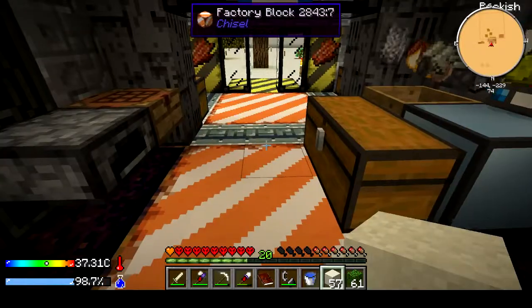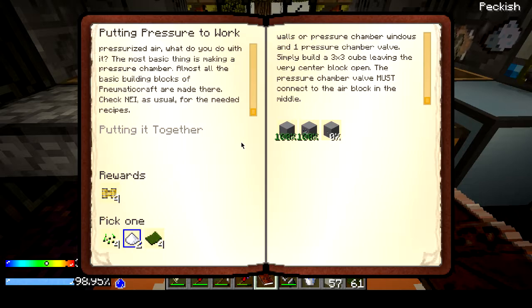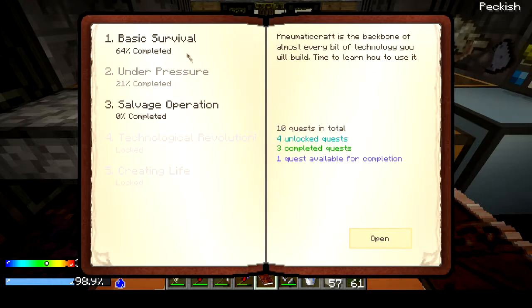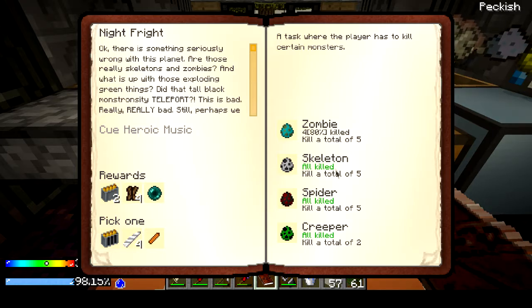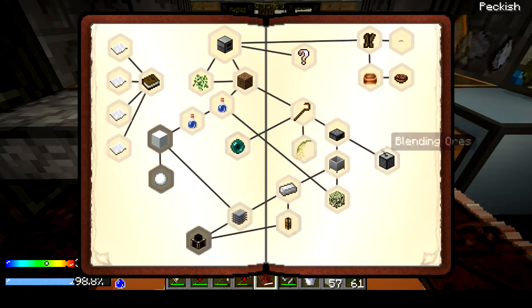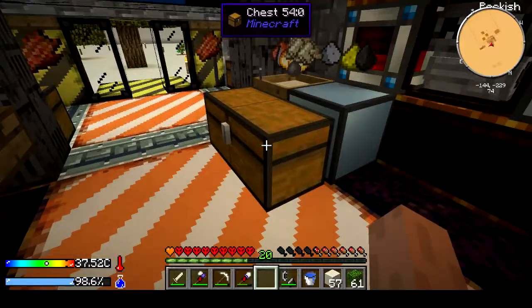We've got to wait for this to smelt us enough iron to finish that. How is the valve made? Yeah, we need eight. Let's see what else we can do in basic survival. I killed all the skellies that I needed — now I just need to kill the zombies, and I only need one more of those. Sweet — we'll get all of this.